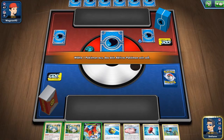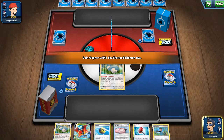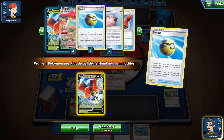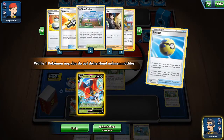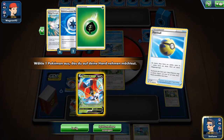Our first match is now up. We have a mulligan here. The basic strategy with Orbital is to use Snorlax in the first two turns to draw multiple cards, set up your Orbitals, and then spread damage using Orbital's ability.